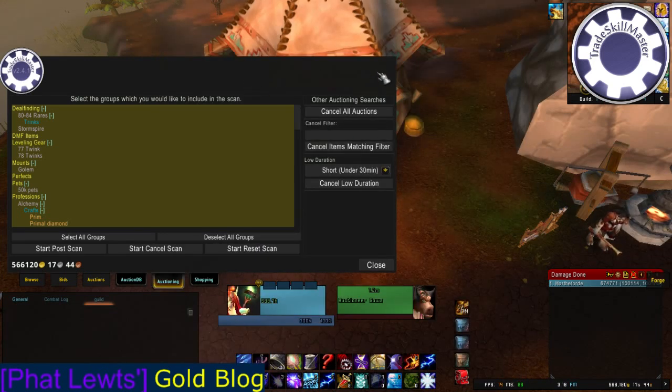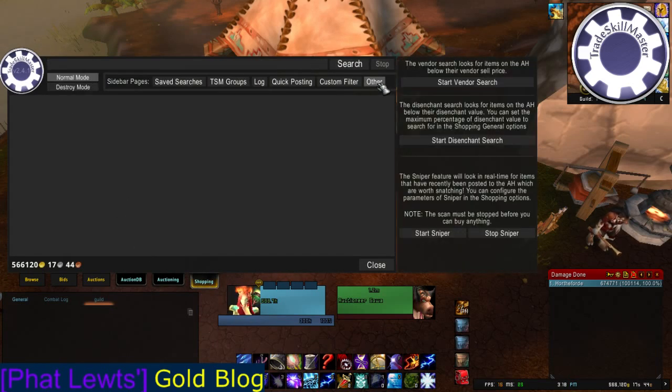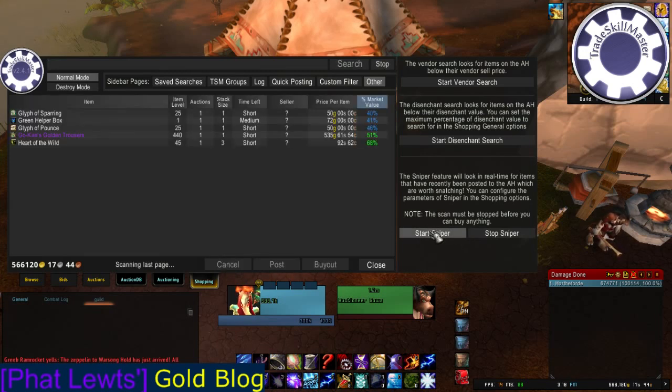Now, to get to the Sniper in-game, you go to the Shopping tab at the Auction House. Click Other, which is at the end over here — it'll open up this panel. Here's the vendor search I was talking about before, but down here it says Start Sniper and Stop Sniper. So, I'm going to Start Sniper. It's going to be using the rules that I set up.